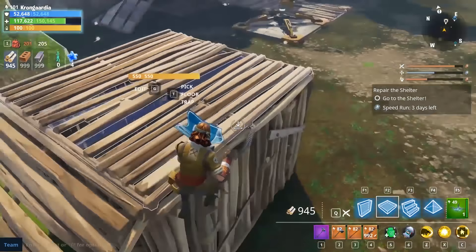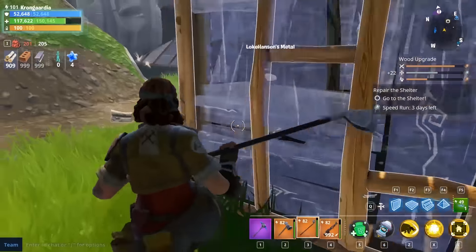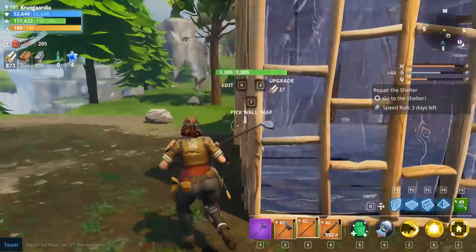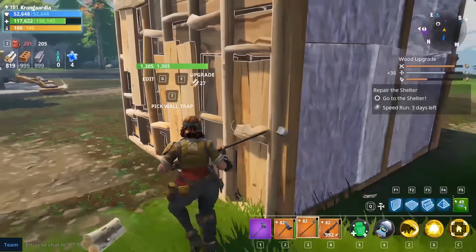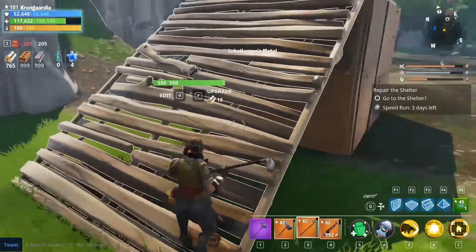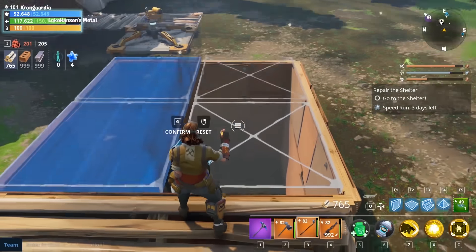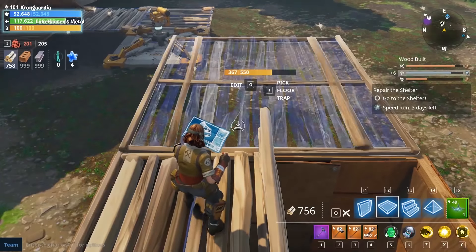I was playing a power level 100 mission with another player the other day — just the two of us — and we were getting nature element husks. We had built an iron base and were talking about whether or not we should trash it and build one out of stone instead. In this video I'm trying to find out what is the impact of elemental husk damage compared to the different materials we have, and is it worth it to build a wood base if you are up against water element husks, for instance.